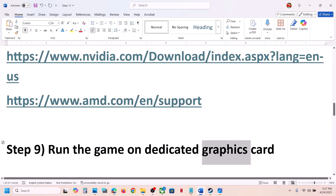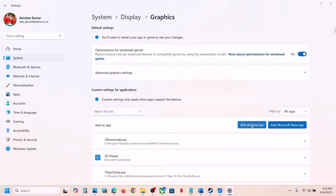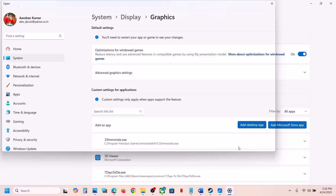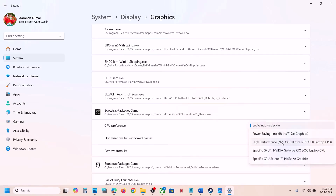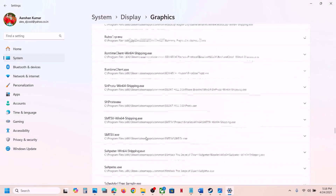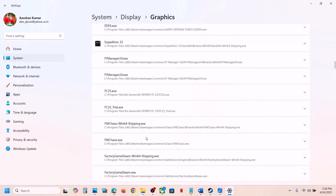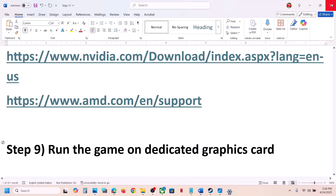The next step is to run the game on your dedicated graphics card. Type 'Graphics settings' in the Windows search box, click Add desktop app, open the game folder, select the game exe file, and click Add. Once added, click on the game, select High performance, and you will see your graphics card listed. Then click Add desktop app again, open the Sandfall\Binaries\Win64 folder, select that exe file, click Add, scroll down to find it in the list, click on it, select High performance, and then launch the game.